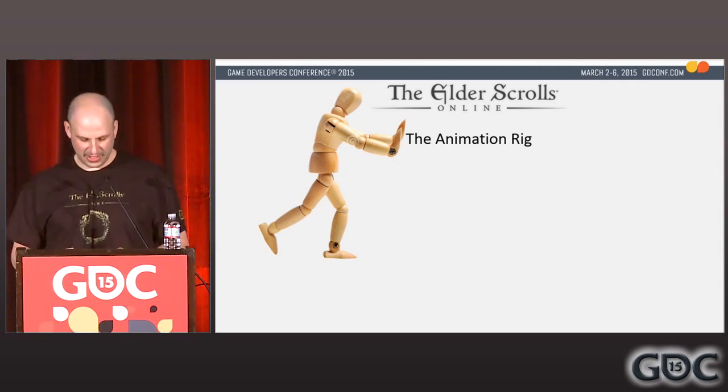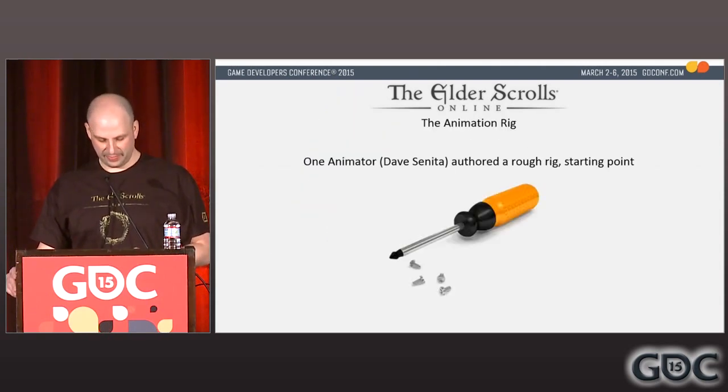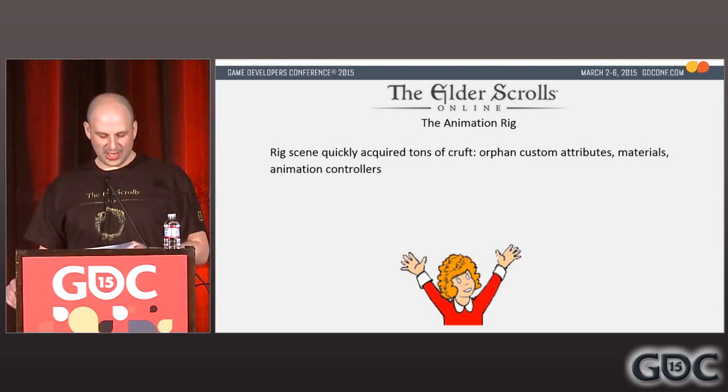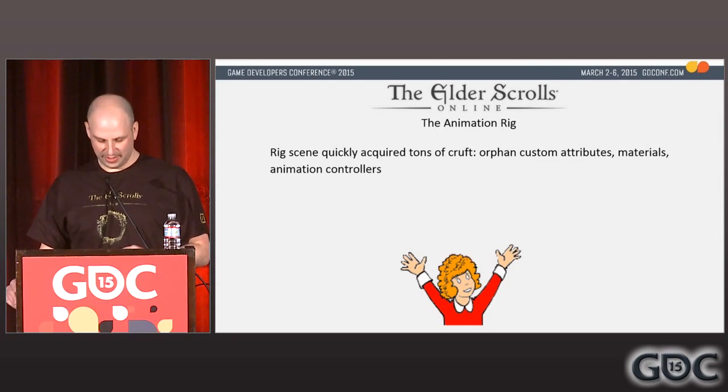One animator, Dave Sinita, authored a rough animation rig before I was hired, which we used as a starting point. The 3DS Max scene that contained the rig had already acquired tons of cruft: orphan custom attributes, unused materials, and animation controllers. One thing Max is good at is accumulating this cruft, but it's bad at allowing you to clean it out once contaminated. So from the start, we knew we needed a way to build brand-new rigs in fresh, uncontaminated scenes.